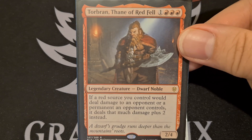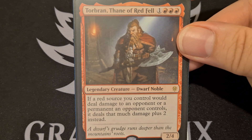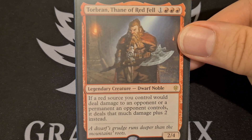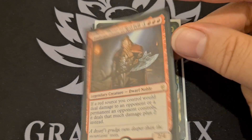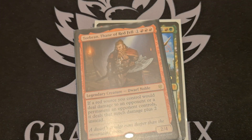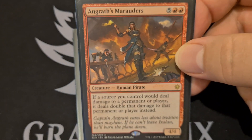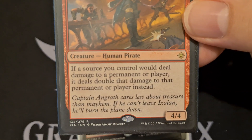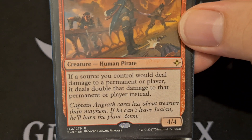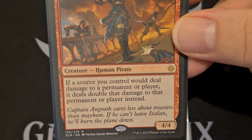Torbran, Thane of Red Fell comes into this. Legendary Dwarf Noble, 2-4. If a red source you control would deal damage to an opponent or a permanent an opponent controls, it deals that much damage plus two instead. Furnace of Wrath is another card — it's in the decklist down below. We also have Angrath's Marauders. This seven-cost pirate is only a 4-4, but if a source you control would deal damage to a permanent or player, it deals double that damage instead.